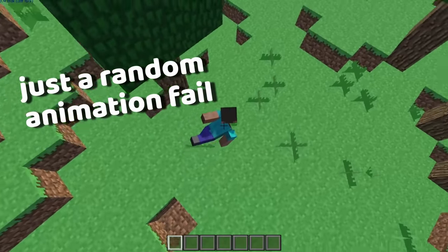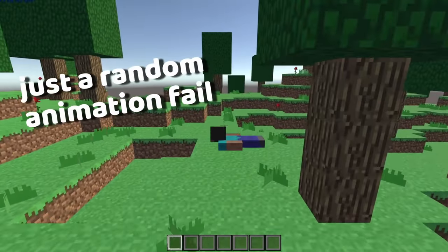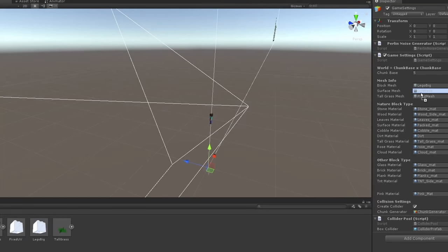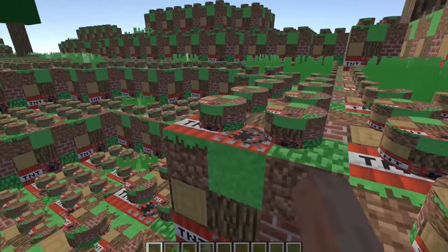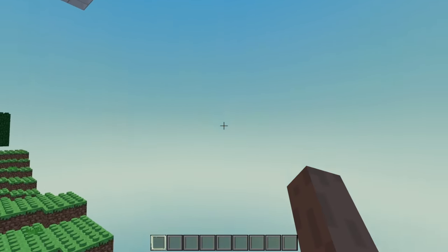After finishing the character movement, I decided it was a good time to add in the Lego blocks before adding gameplay mechanics. It's actually really simple — I got a model of the Lego brick and dragged it into the project so that it spawns Lego bricks instead of cubes. I also added a new skybox to make it look a little better.